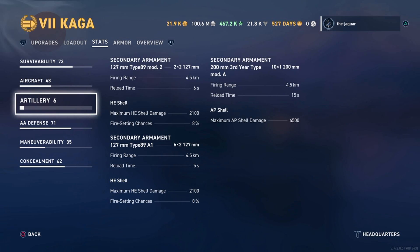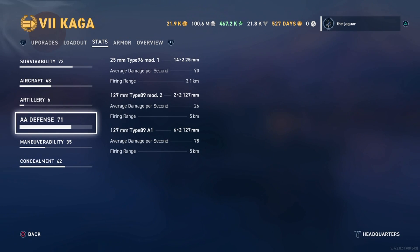You have 10 armor-piercing secondary shells and 16 HE shells on the secondaries. For the AA defenses, the numbers look pretty good, plus you have the autofighter consumable on the aircraft carrier itself to help out. In general, you should be pretty well protected if you get attacked by the red team aircraft carrier, but they can still get through.